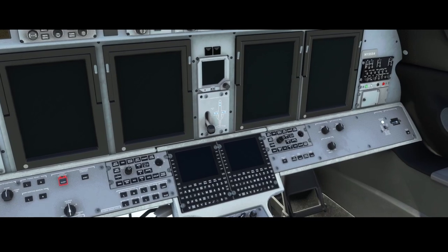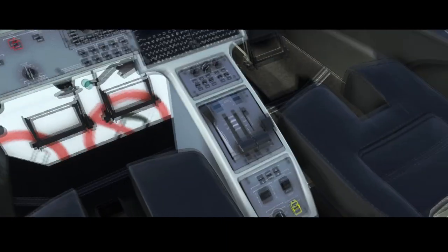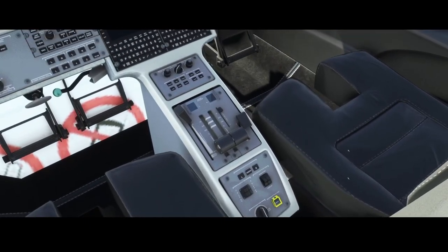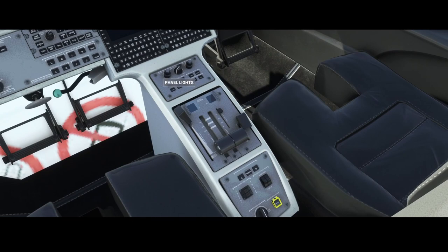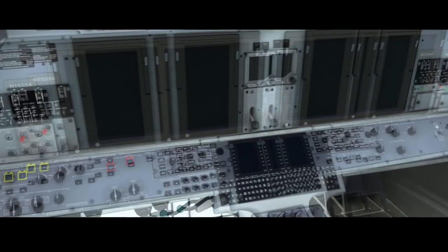On the right side we have the same layout but for the copilot, which is cool. We also have PFD options to increase brightness, a lot of lights including beacons, seatbelts, safety logo, and landing gear controls. There's the speedbrake, flaps, throttle, and engine starters to start the engines. Finally, there's the roll trim and the other trim control.